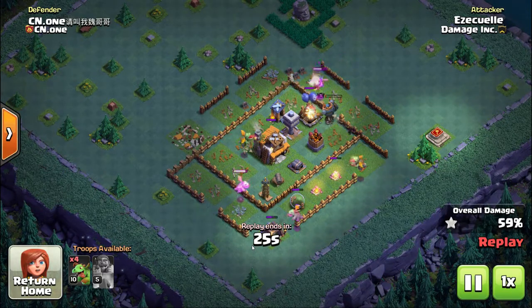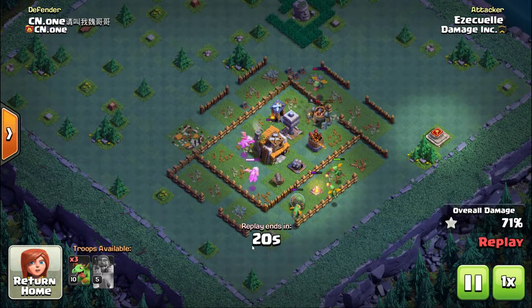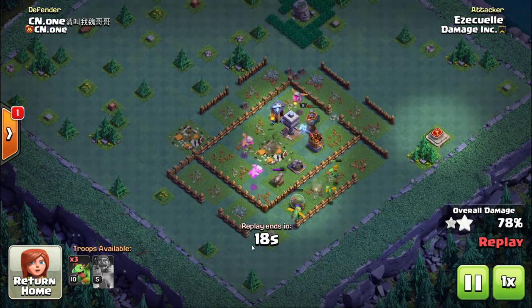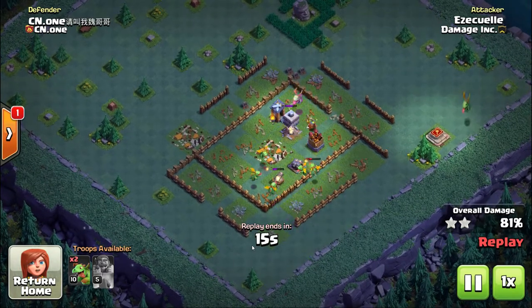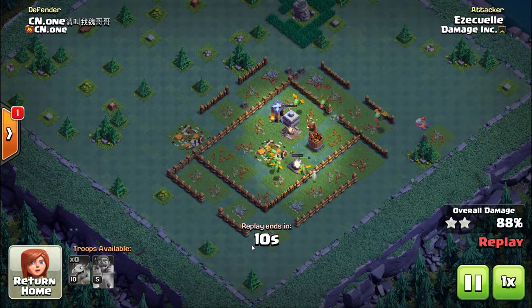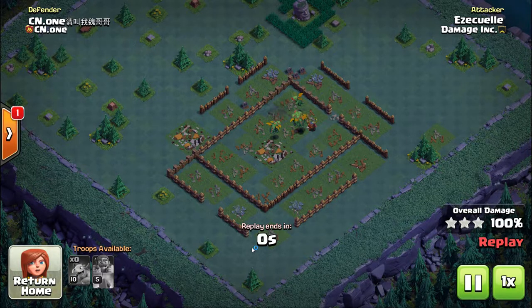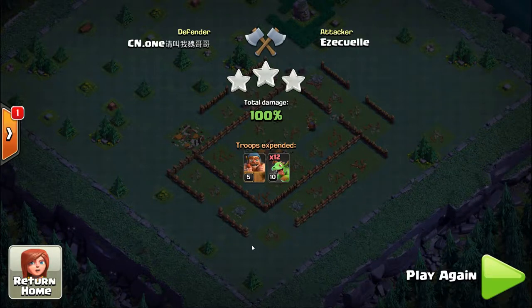Getting right into the first attack — these are going to go by really fast. We're using level 10 baby dragons and a level 5 hero, the Battle Machine. I'm in Builder Hall 5 doing a lot of attacks on Builder Hall 6s. When attacking Builder Hall 5s it's usually a landslide win, but attacking Builder Hall 6s with level 10 baby dragons is a challenge, to say the least. We'll break down the attacks and the strategy on what you're trying to accomplish.